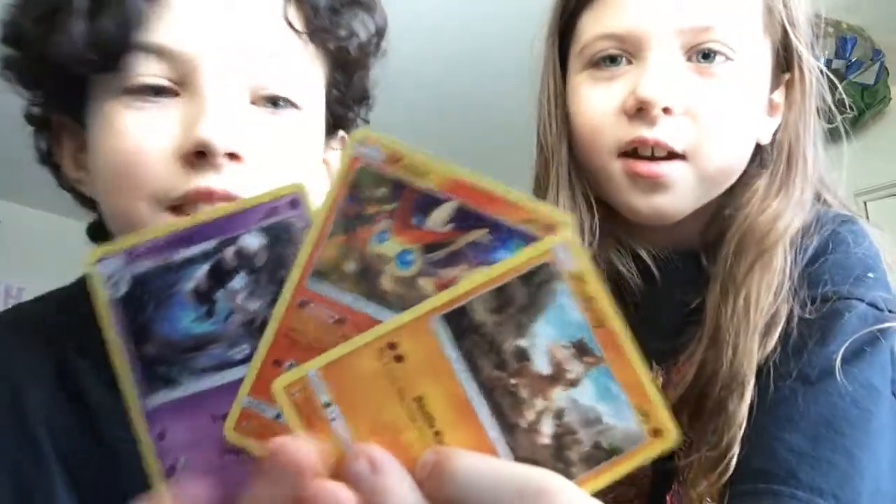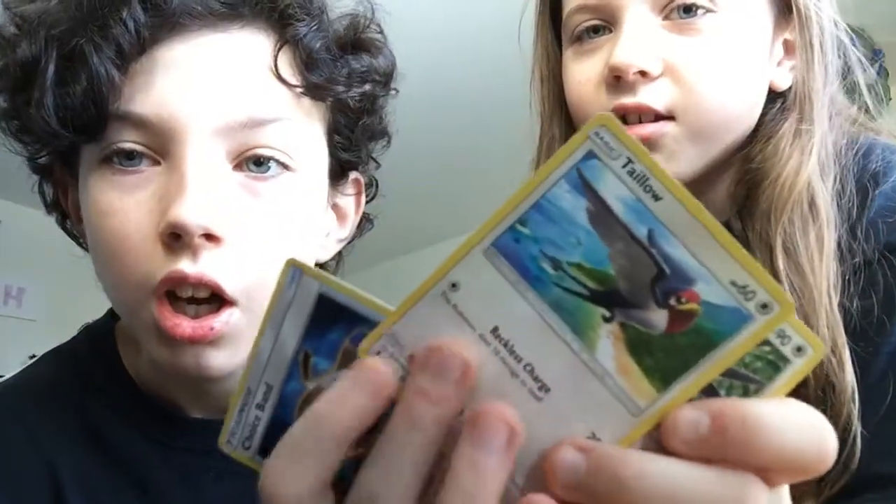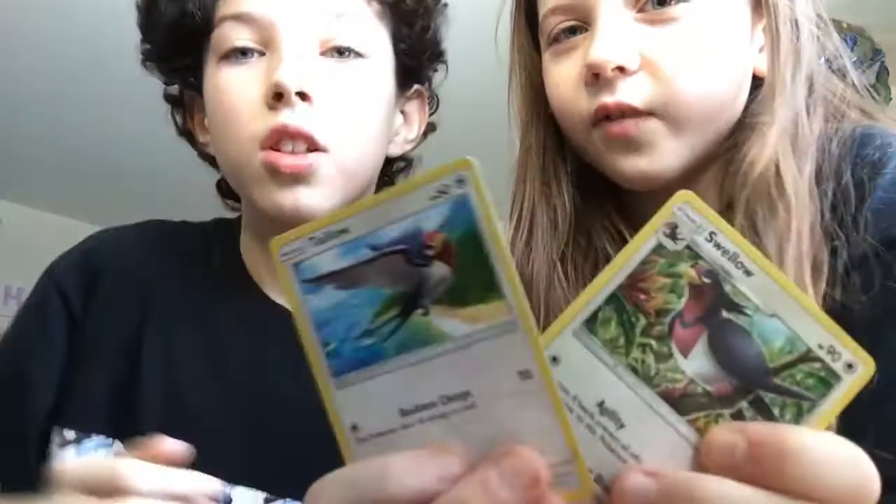You got a holo Victini? That's right — going in the VIP section. Very Important Pokemon section. You're in the lead right now. I don't have any holos. Smash that like button if you want code cards, but you can also smash it anyway — just don't devour your phone. Those are Lost Ones. V-Pie. V-Pie.